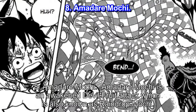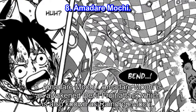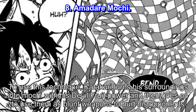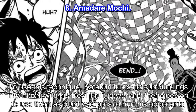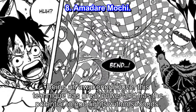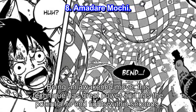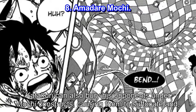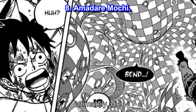Number 8: Amadere Mochi. Amadere Mochi is an awakened devil fruit attack, also known as Raindrop Mochi. To use this technique, Katakuri turns his surroundings into Mochi with his devil fruit power and then uses them as blunt weapons to hurt his opponents. Being an awakened move, this technique has great power and has the potential to end fights within seconds. Katakuri can also bury his opponents under Mochi constructs, causing them to suffocate and ultimately die.